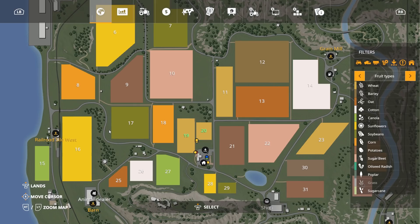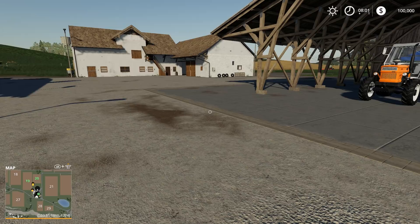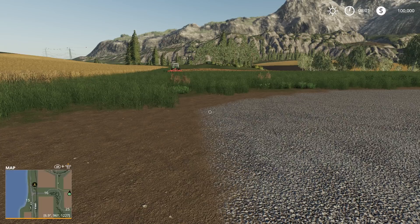We own fields 19 and 20. Field 20 is small, but field 19 is actually pretty decent sized — it's a pretty large field. We've also got a harvester. So now let's take a look at the equipment and see what we've got.